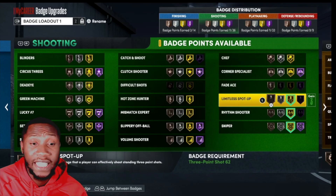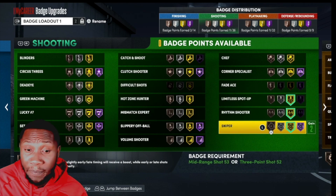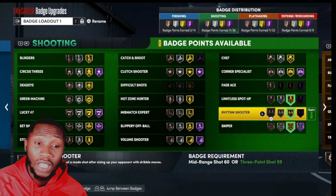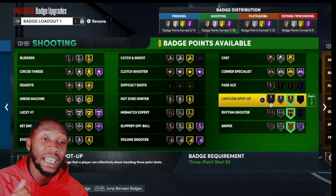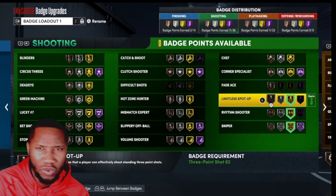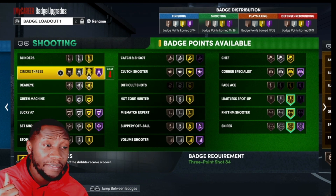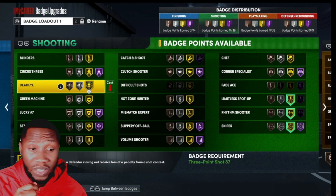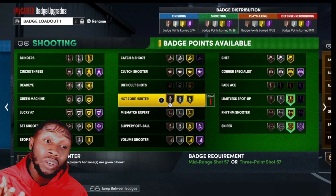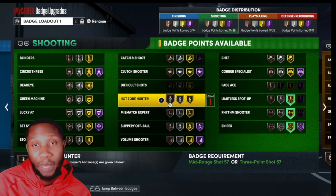Badges that can help: as you can see I don't have a lot of badges — I just started. But I would recommend having Sniper, Rhythm Shooter — I think that's very important because you're dribbling side to side. Limitless Spot-Up is good too, so you won't get penalized if you're a bit further back. If you have Blinders and Dead Eye I would recommend using those. Hot Zone Hunter too — the more badges you got the better.